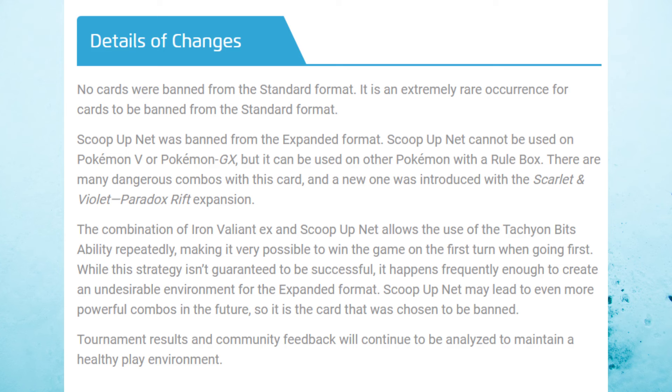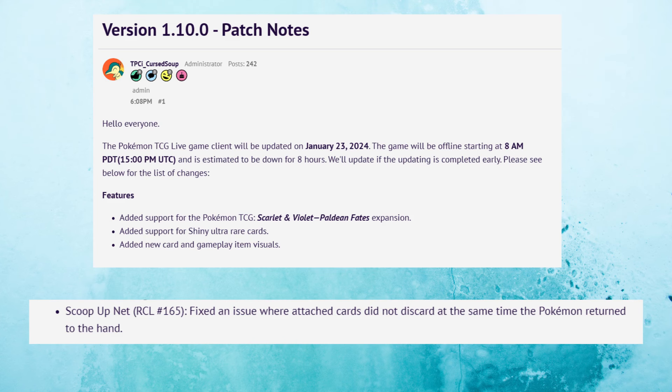ScoopUpNet is being banned mainly because it works on EX Pokemon, which means Iron Valiant EX offers up a much more powerful Donk deck when paired with Pheramosa GX. I personally never really got it to work because Expanded has so many high HP Pokemon, but it makes sense to remove ScoopUpNet from the format regardless. The ScoopUpNet ban also makes the Paldean Fates patch notes that much funnier.